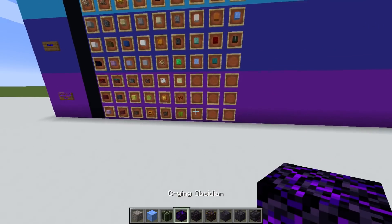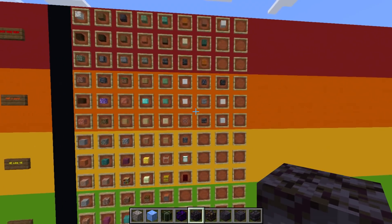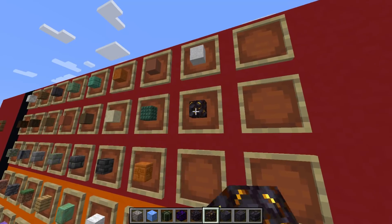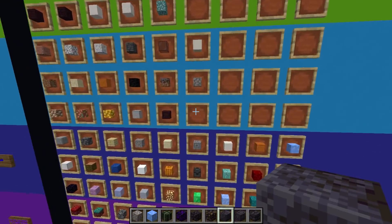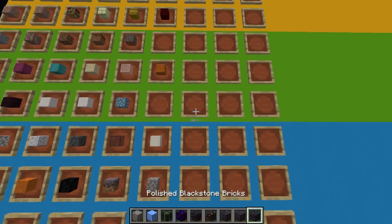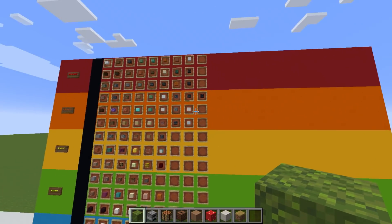Crying obsidian is straight into the worst tier — absolutely hideous. Regular blackstone on the other hand I'm putting in Very Good — I'm a big fan of that. Gilded blackstone is a rare block and I think it looks awesome, so putting that in the top tier. Polished blackstone — again not a fan of polished blocks, putting that in Depends. Same for the chiselled one. Blackstone bricks however I'm putting in the A tier — I think they're really cool.